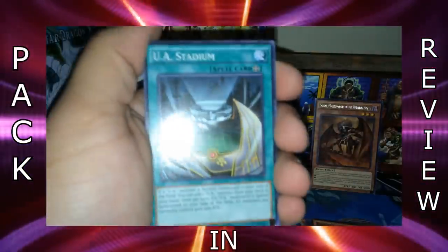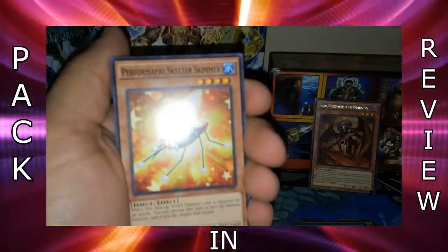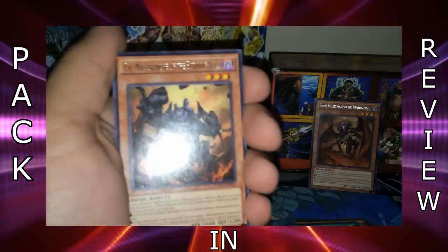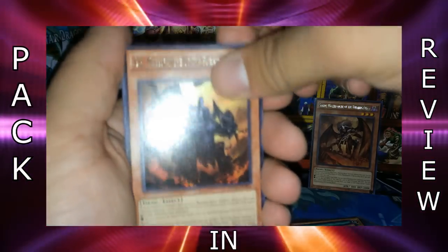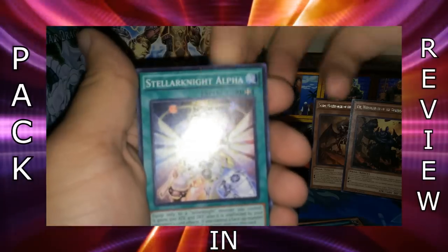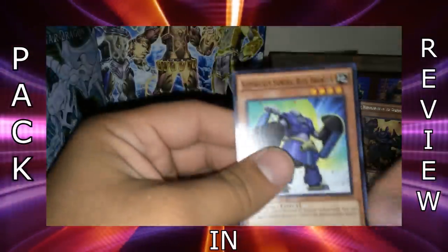Pack 2 results: Ultimate Ultra Athlete Stadium, White Prince — another Skull Servant support card, Artifact Chakram, Performapal Skeeter Skimmer — I believe those used to be called Entermits. Seer, Malebranche of the Burning Abyss — that's really cool, I like the design on those quite a bit; they look like something straight out of Magic the Gathering, and they're based on Dante's Inferno as well. Stellar Knight Alpha, Hippo Carnival, Chain Dispel, and Super Heavy Samurai Blue Brawler.